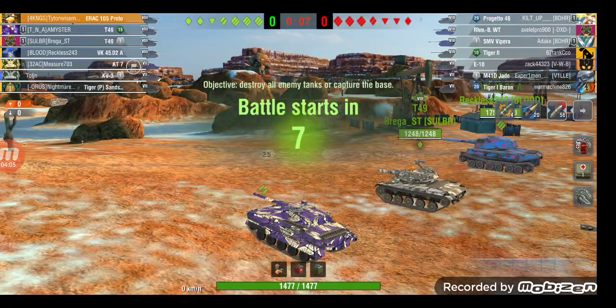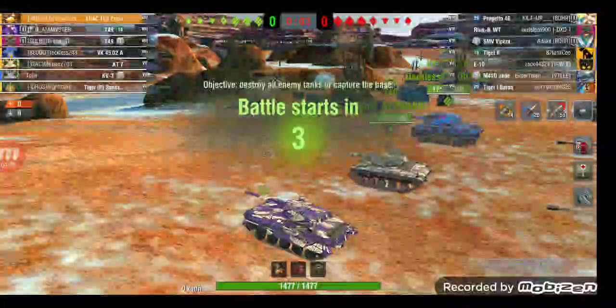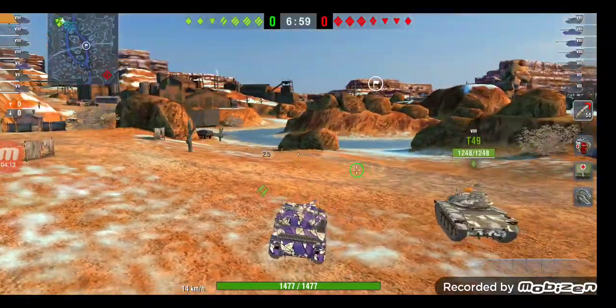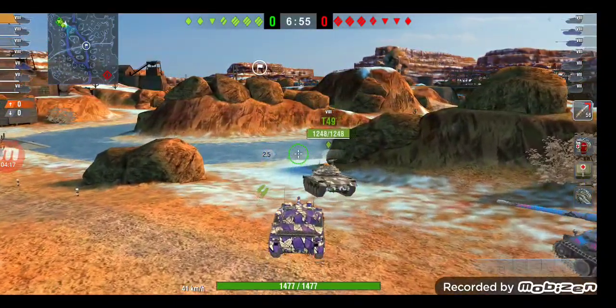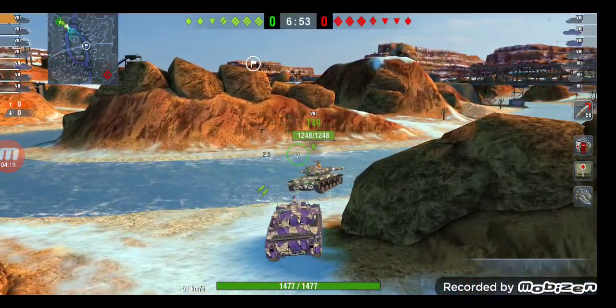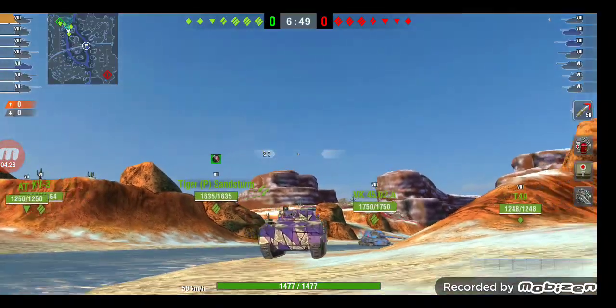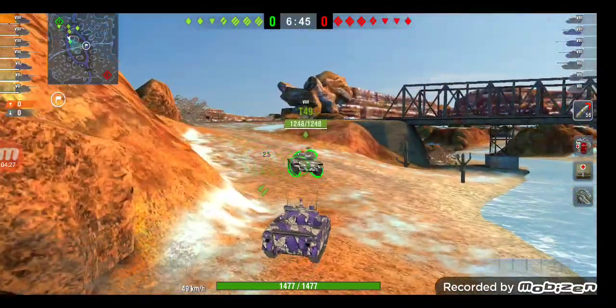Just don't rely on that turret armor at all. You'll get a troll bounce here and there because your gun mantlet is kind of black-hole-ish — not as bad as the Bourrasque where if you hit that gun mantlet you're gonna bounce, it's 50/50. Also you have a ginormous cupola in terms of turret size, so keep in mind that people will just snapshot that cupola and they will pen it.